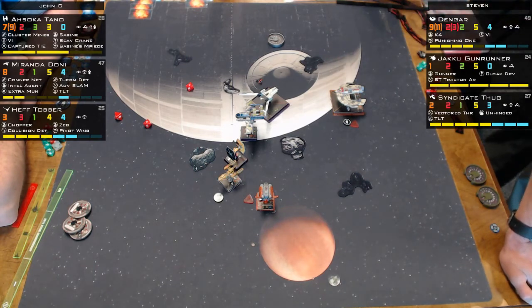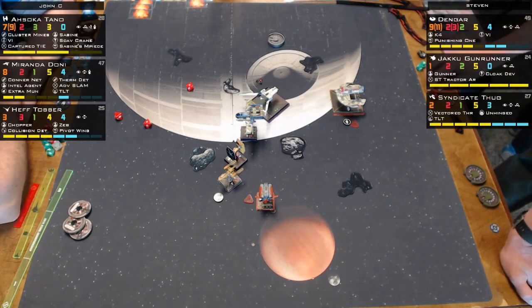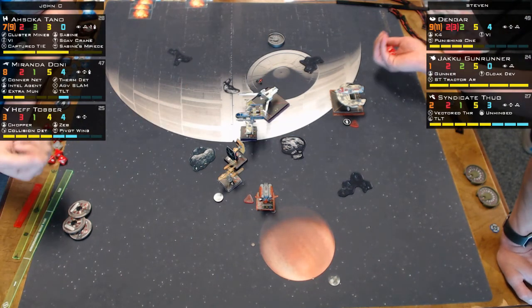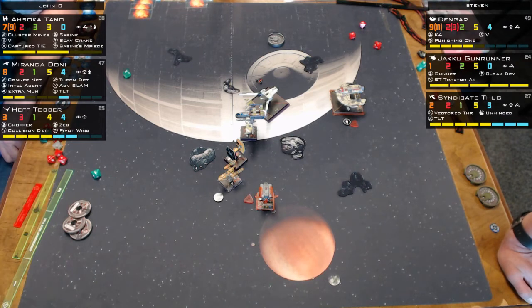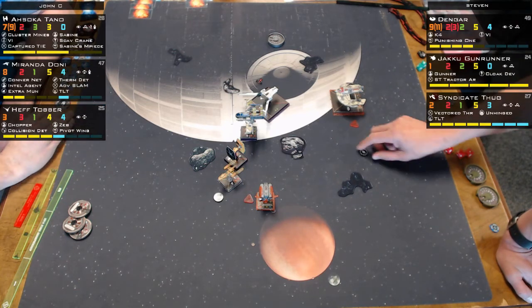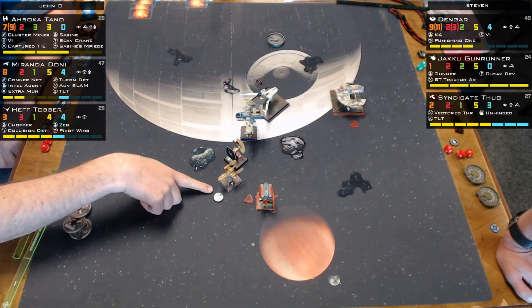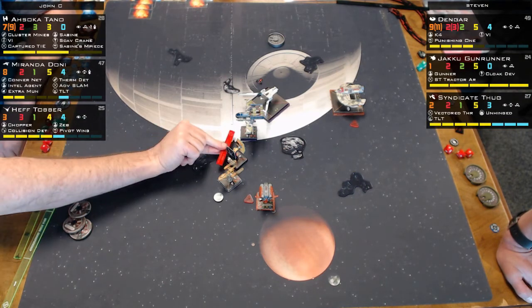Dengar's damage state is briefly confusing — one hull appeared incorrectly but is now corrected. Miranda did recover a shield. The commentators note this kind of tracking error will happen in their own list too since they're running with children.